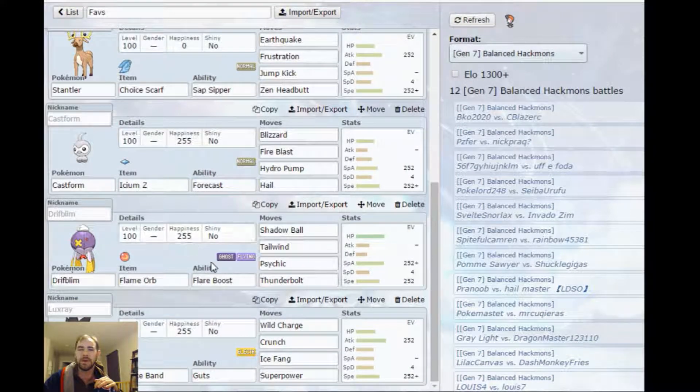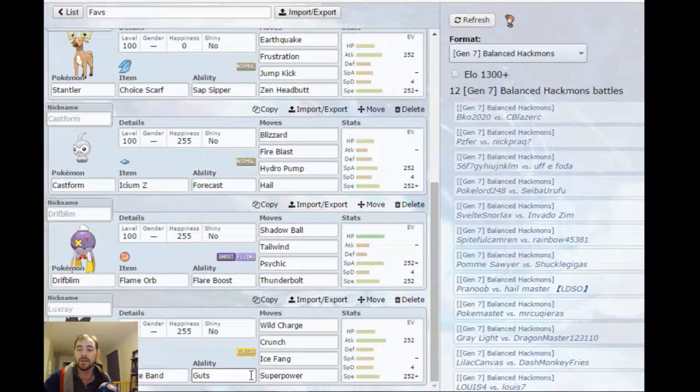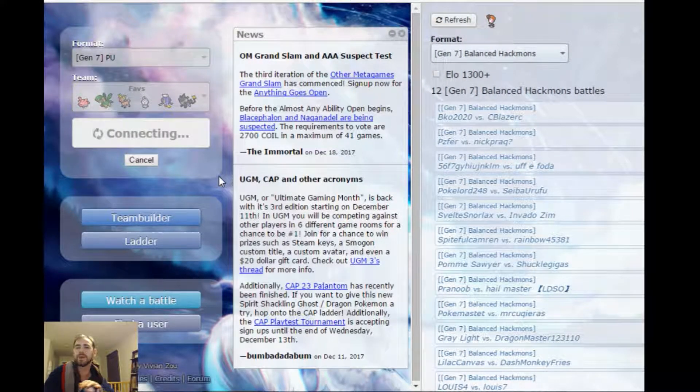Choice Band Guts Luxray. I was iffy between Intimidate and Guts, but Guts is there because I don't really have a Toxic immunity, so this comes in on a Toxic and gets to click Choice Banded Wild Charge — something dies. The team's not perfect, but these are just some of my favorite Pokémon that I'd love to play with.